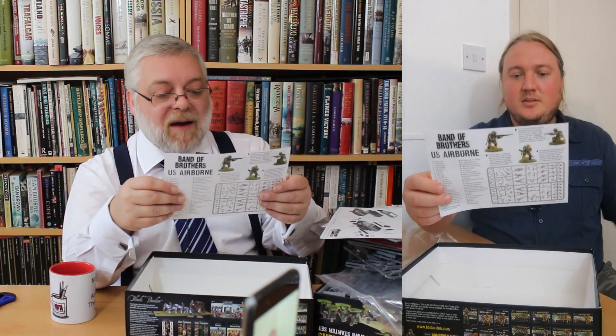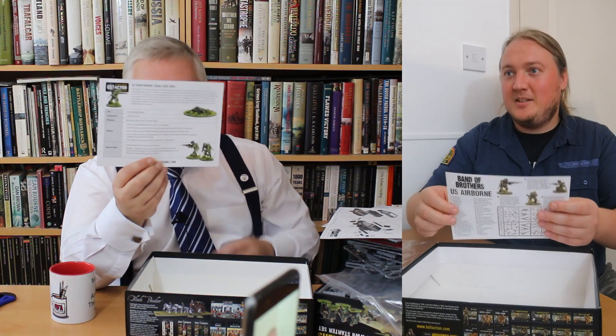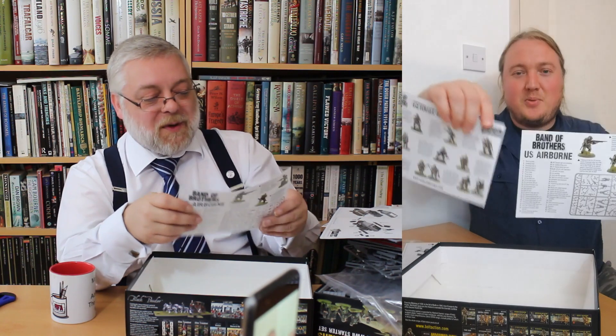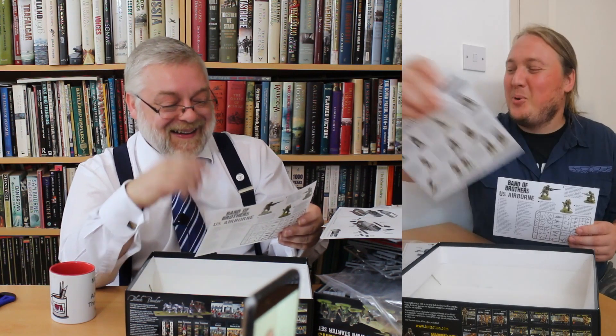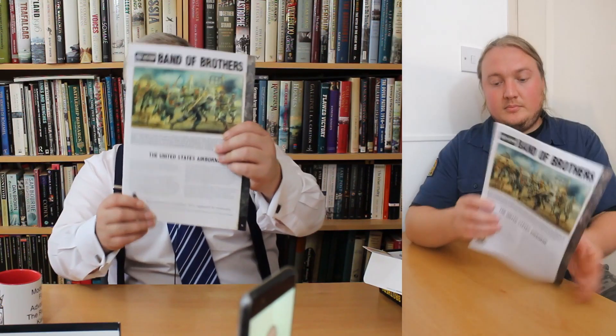I've got something you haven't — the paratrooper instructions have a 'how to build them' guide and an example unit of six. In the main book there's a generic entry for rangers, airborne, marines, or veteran infantry — just one entry. So they're giving you a special unit sheet for late-war paratroopers, which is good. This does seem to have a connection to the Band of Brothers TV series.